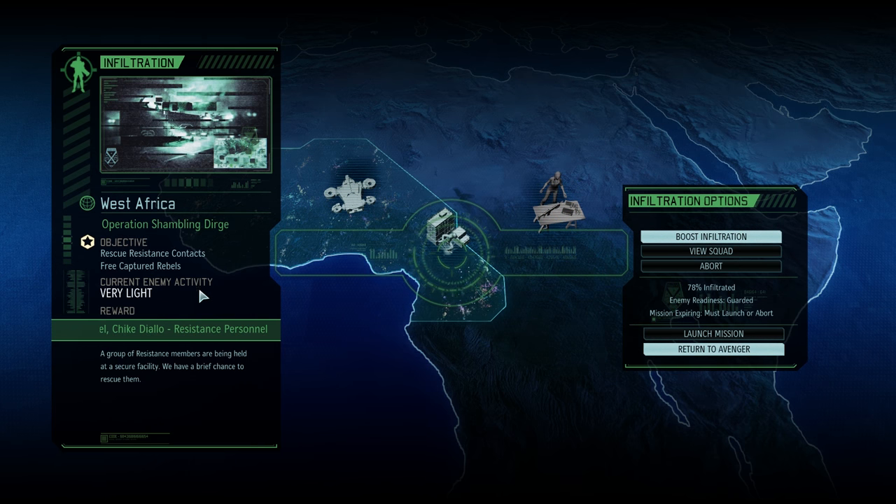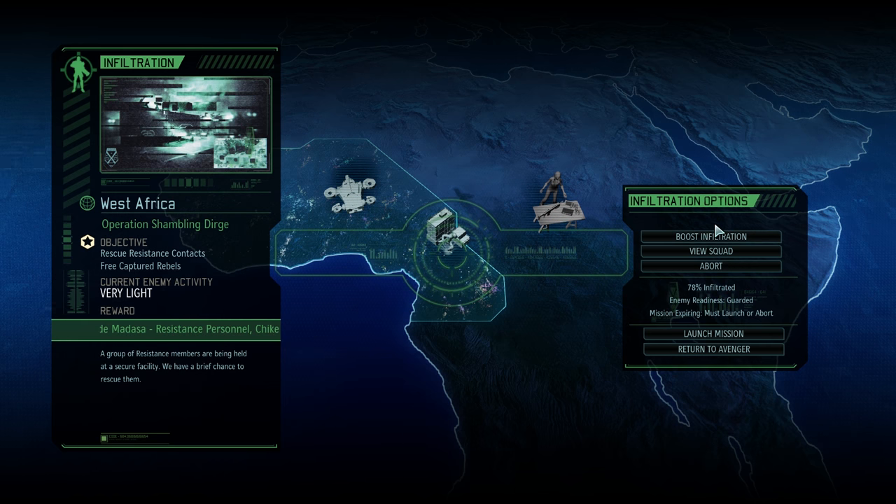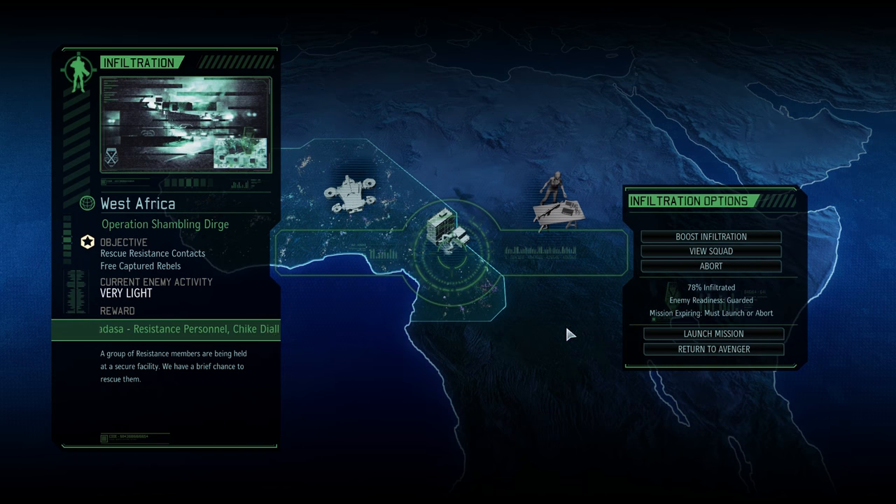This is very light enemy activity. They're guarded, so it goes from vulnerable to normal to guarded. We'll see how many enemies we run into. We have the option to boost Infiltration retroactively — it costs 25 intel to boost the infiltration rate of the squad by 75%, which might knock down enemy readiness. But we're going to go for it.